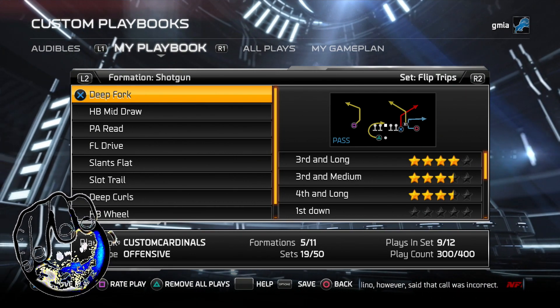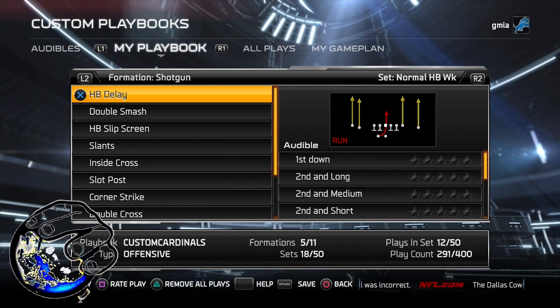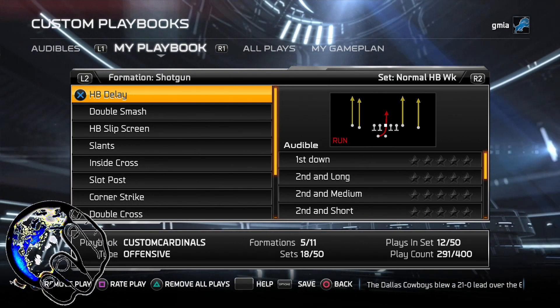Once you get rid of it — so we'll get rid of flip trips too just to show you. It says 300, we got rid of flip trips, now it's 291. So you keep on doing that for all the formations you don't want, and that's found in the My Playbook section.